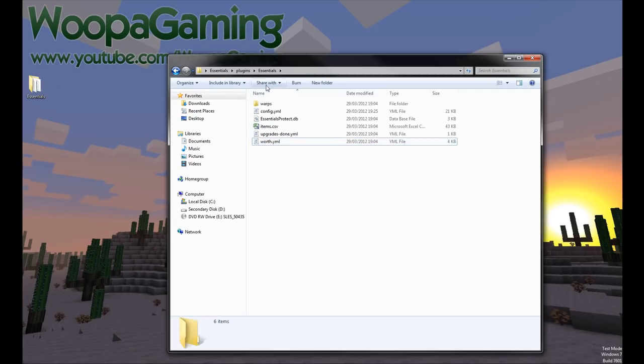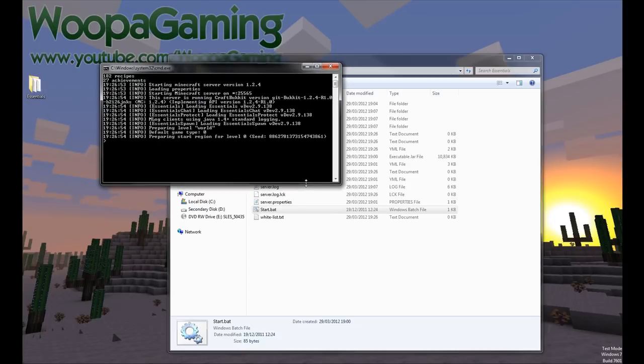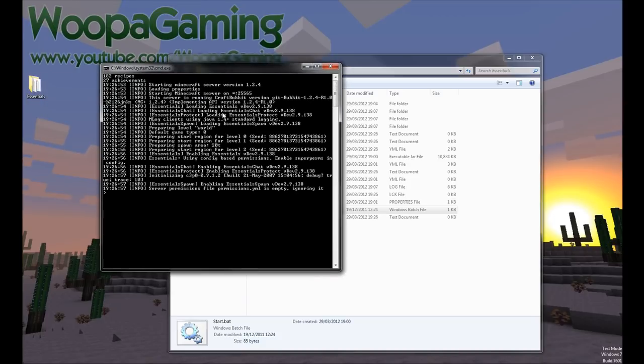That concludes the configuration section — there are all the configurations. More information can be found on the website. It's just a brief overview of how to use the configuration. It's nice and easy to install — drag and drop, run it, and you should see Essentials loading, all the other ones if you've got them, and then Essentials is enabled. I'm using the dev version because I'm running on 1.2.4, and it seems to work fine.